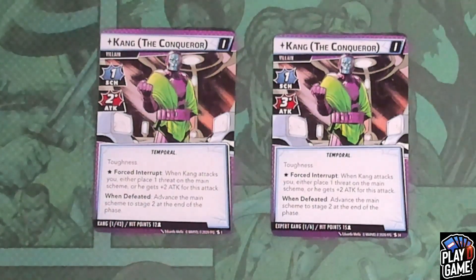On all versions, he is a Temporal witch trader. On Standard, he is going to start with a scheme of one, an attack of two, 12 hit points per player. He will have Toughness and a forced interrupt: when Kang attacks you, you can either place a threat on the main scheme or he gets plus two for that attack. And when defeated, you will advance the main scheme to stage two at the end of the phase.